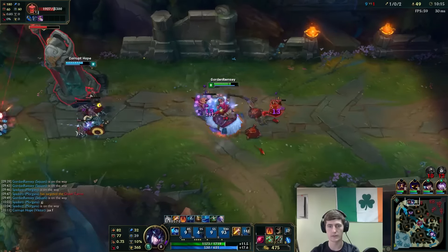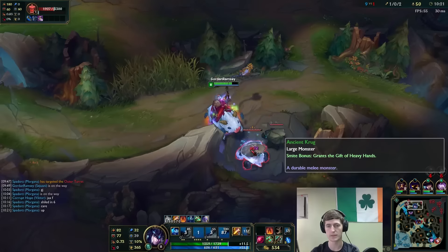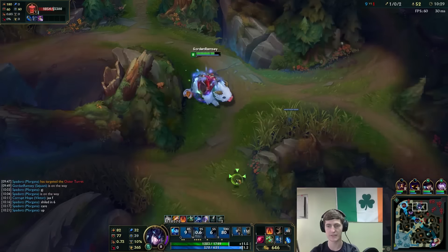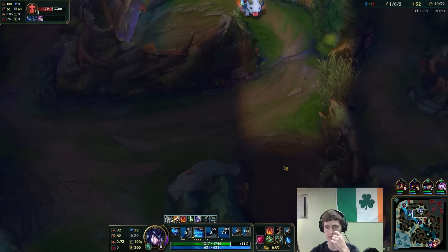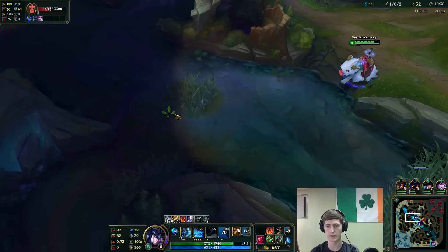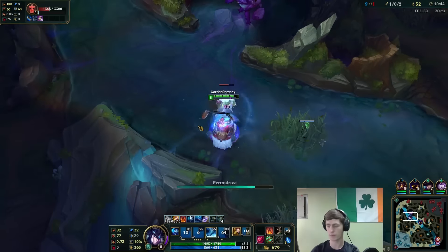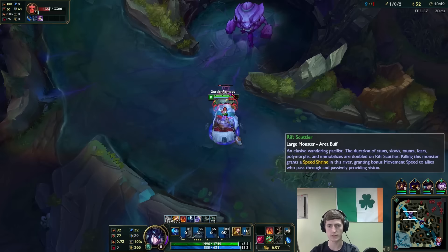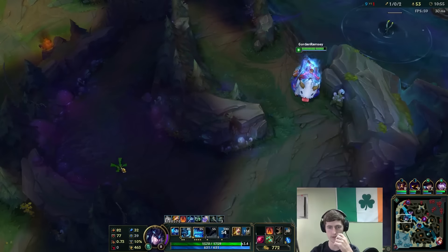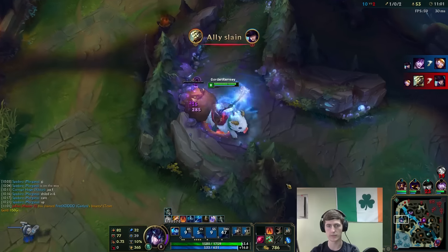Let's group these up and take them out with our W and E. Shaco mid is making a play - let's counter-jungle him even more. I never thought I would counter-jungle so much on Sejuani, but somehow this guy's letting me do it. I wonder if his camps are up - no they're not. He might actually be pathing to us right now though. Got some decent vision down. We'll get the scuttle crab and probably go back for our Cinderhulk, then clear our top side of the jungle and focus on the bottom side for that dragon.